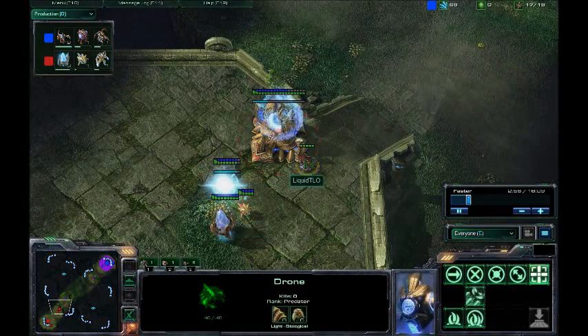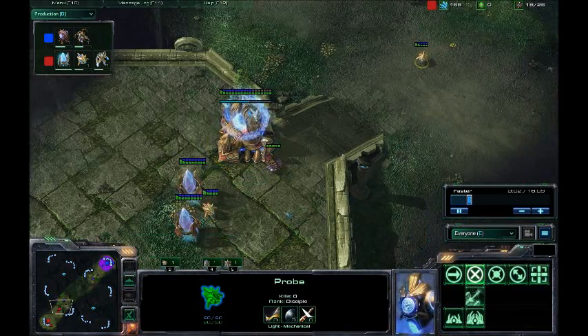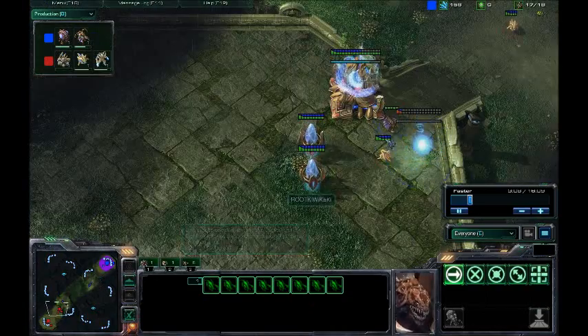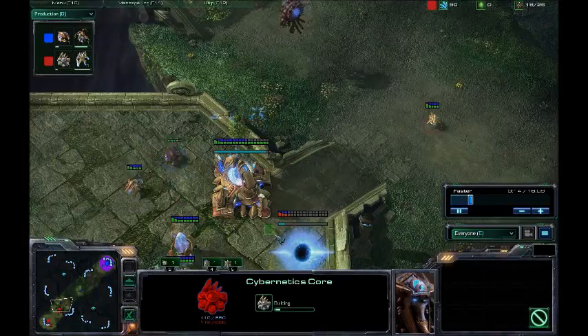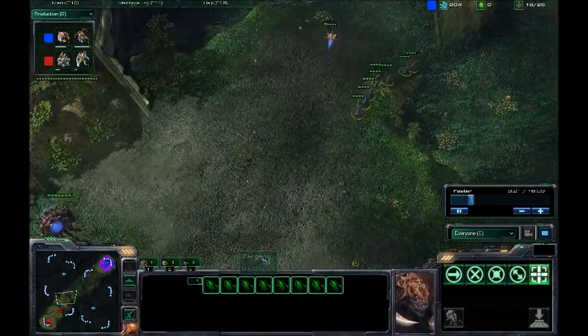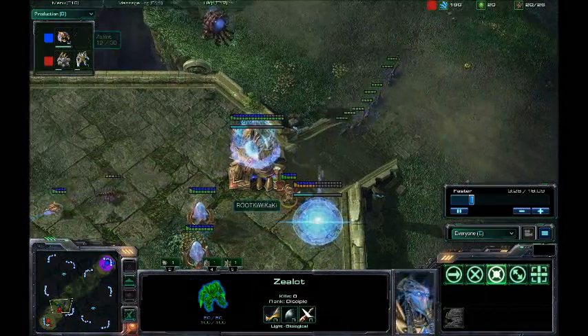I'm not sure why Kiwi Kaki isn't killing this TLO drone, but there's probably a very good reason behind it. There we go — he's just going to try to wall that drone in. Kiwi Kaki just trying to make a nice little choke here with his gateway and cyber. That's what I generally like to do, and these Zerglings are coming in very quickly now, just getting that Zealot out as quickly as possible.